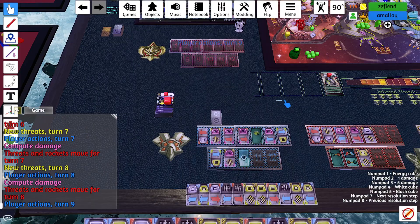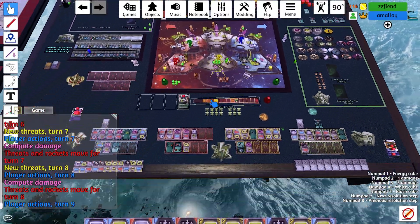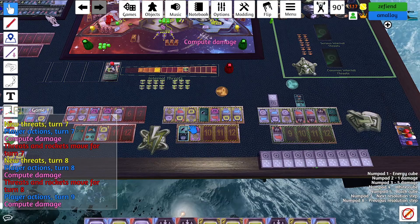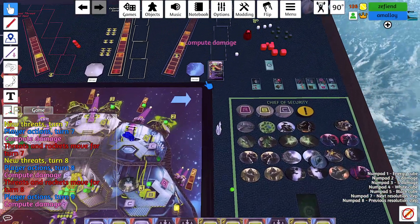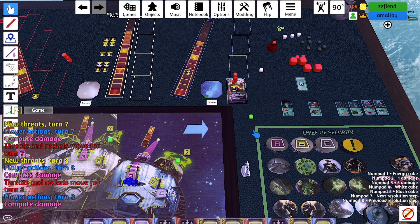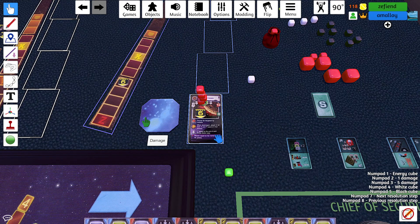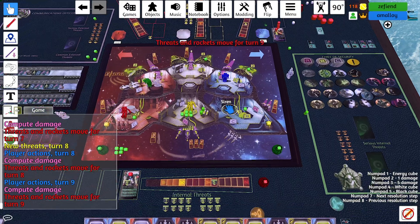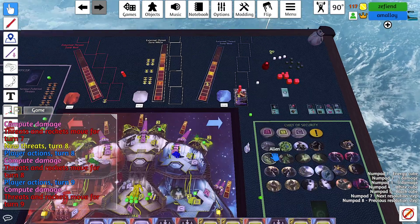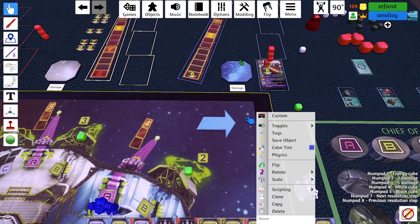Actions nine: I got here just in time, going to shoot at this Planetoid. We did four damage. If we just had one more shot at this, we could have taken him out. Threats move — Siren moves two and does nothing. Planetoid moves four and hits us for nine. And we die.